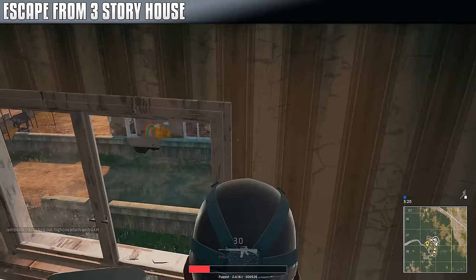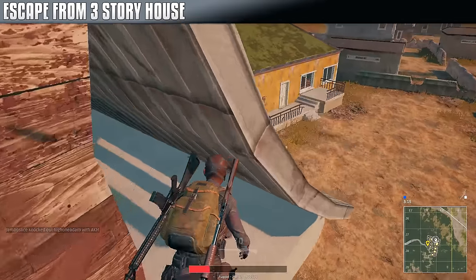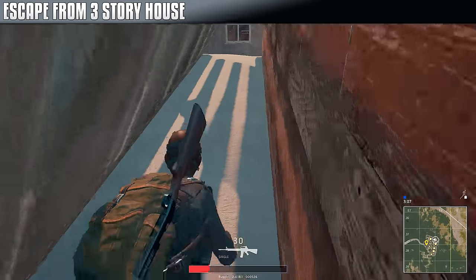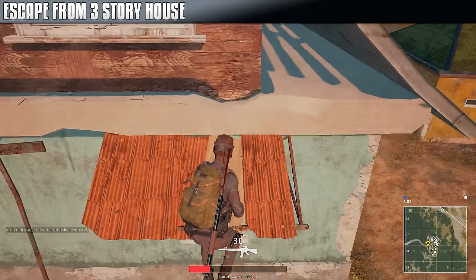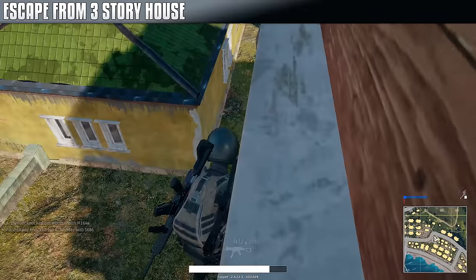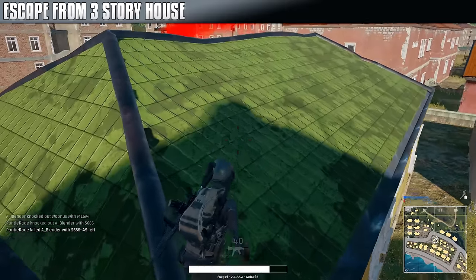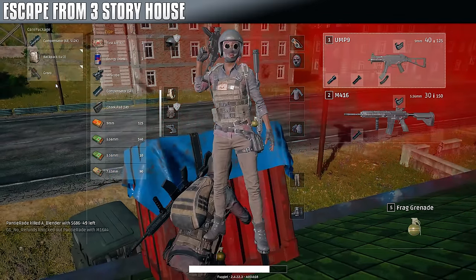From some buildings, such as this three-story house, you can escape through the window. Simply break it and you can find some neat little hiding spots where in third-person perspective you can glance out - which you can't do in first person, obviously. You could also jump down without taking any fall damage. In this scenario, I found an airdrop that landed on a house, simply climbed out the window, jumped across, got myself some great loot, and won the squad match there as well - pretty profitable.